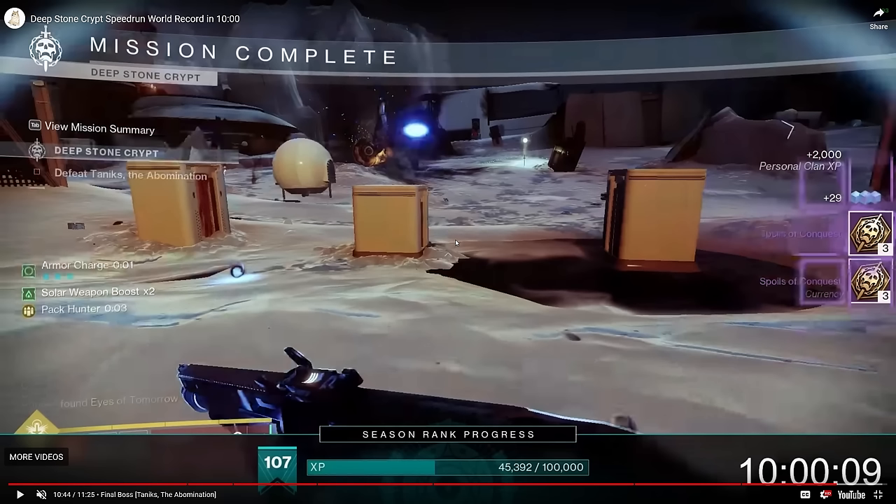That's pretty much it for Tanix, pretty much it for Deep Stone Crypt as a whole. Pretty cool raid, pretty short raid, and I know this raid has a lot of fans. I hope I've done the speedrun breakdown justice. Next up we're going to have Vault of Glass, which is one of the more boring speedrun raids — but I'll still talk about some of the strats used. Hopefully you guys will enjoy that too. I'll see you guys later, thanks for watching.